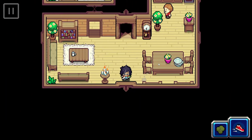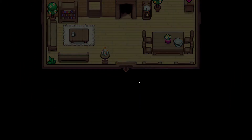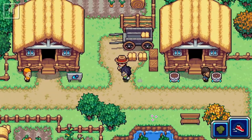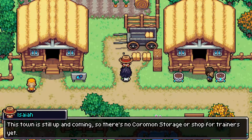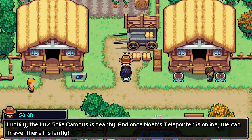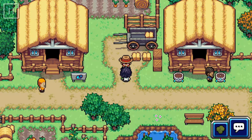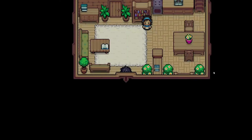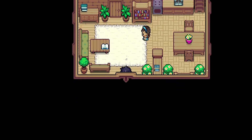Not with the person I was looking for. As you'll notice, I'll be consistently running — I changed the settings to do that, which is nice. This town is still up and coming. Is there no Coromon storage or shop for trainers yet? Luckily, Lux Solis campus is nearby. And once Noah's teleporter is online, we can travel there instantly. I'm still looking for Paradin — he's hiding from me.